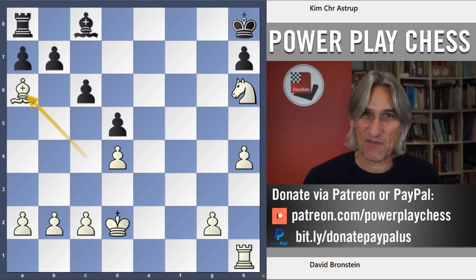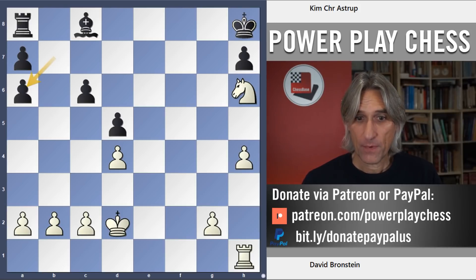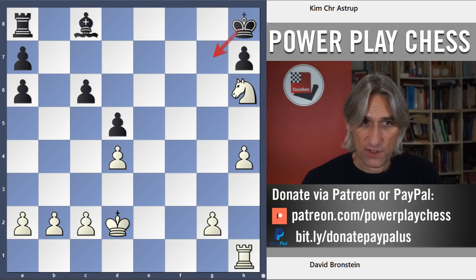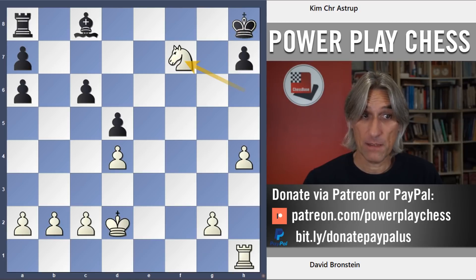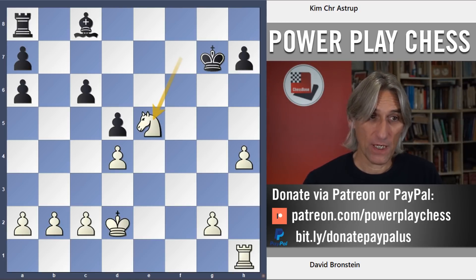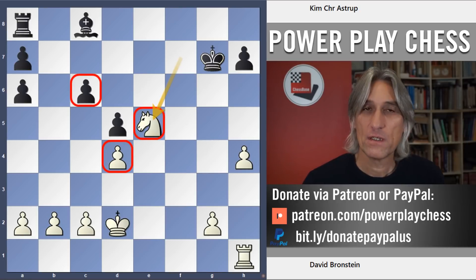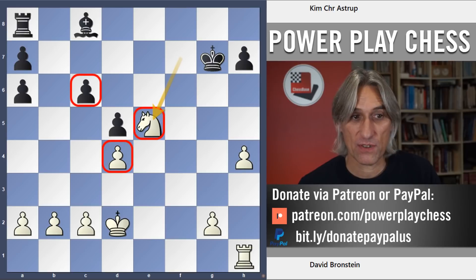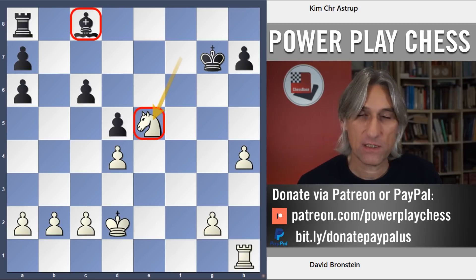Black has managed to survive into an endgame — let's see exactly why he resigned. After pawn takes bishop, first of all white is a pawn up. The king threatens to trap the knight, so let's spin the knight back to the dominating e5 square. A second pawn is probably going to drop, and not only does white have extra material, but the knight is absolutely dominating while black's bishop is not very clever. It really is a completely winning endgame for white.